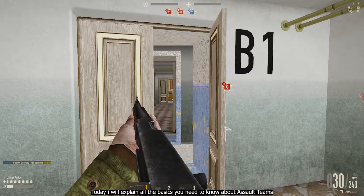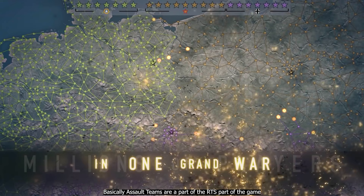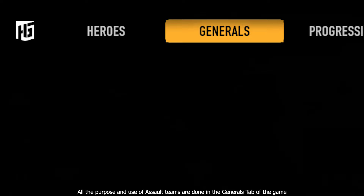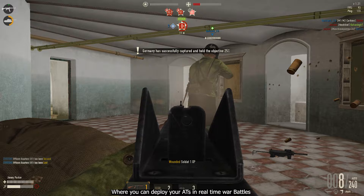Today I will explain all the basics you need to know about assault teams. Assault teams are a part of the RTS part of the game. All the purpose and use of assault teams are done in the generals tab of the game, where you can deploy your ATs in real-time war battles. Now let's start with the guide.